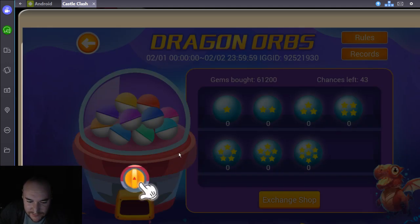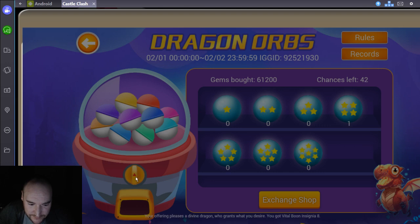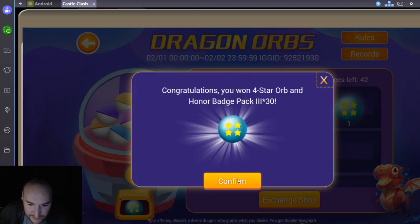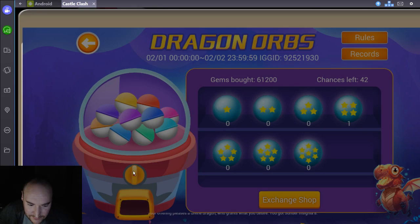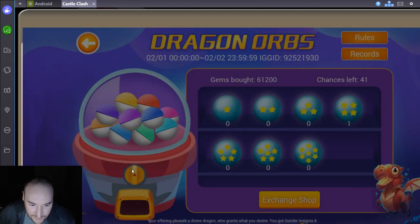I'm going to have to eat one of my green heroes to open her up, but I think I've unlocked that. I'm going to eat Angel, I think. That'll leave us with Frost Witch as our last green.